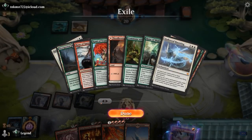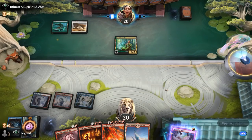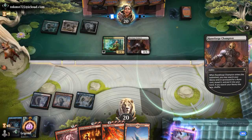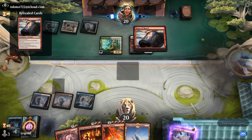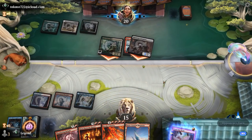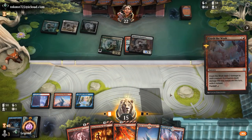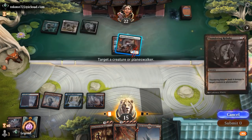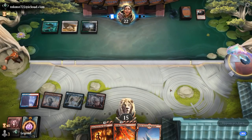Hideous Laughter exiles a bunch of cards including double Kami — so those won't be coming back. Then a Champion appears, and next turn we can Crush the Weak and Rebuke to deal with both, though they might offload some Runes first. We prioritize exiling with Crush the Weak by playing it first.